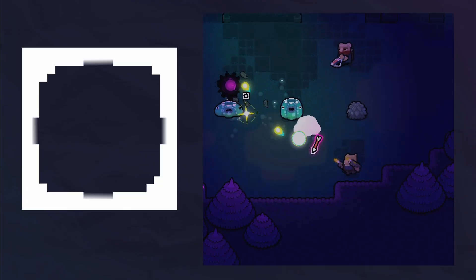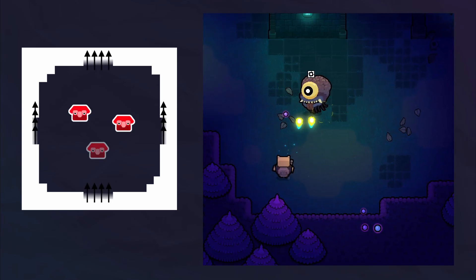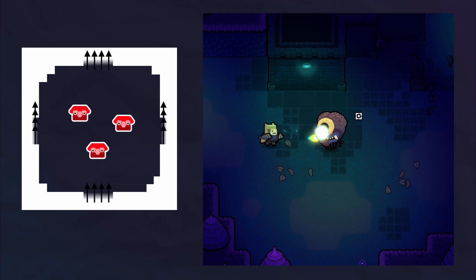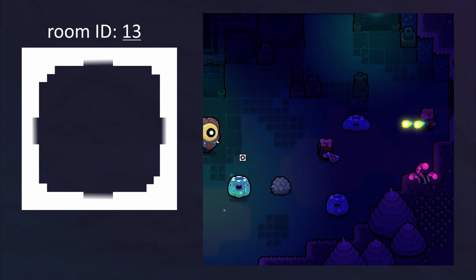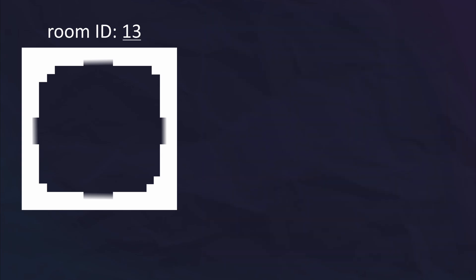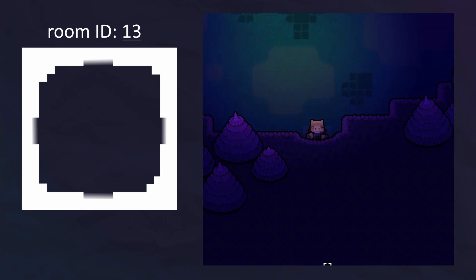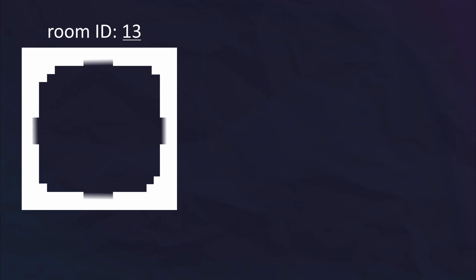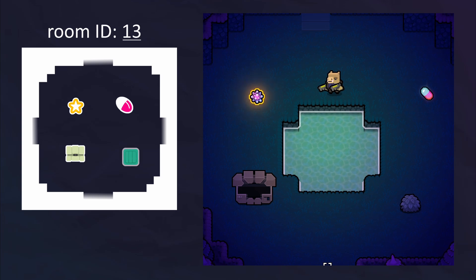First things first, we need to tackle saving whether a room is cleared or not. So you enter a room, get locked in, beat all the enemies — the game should save in a variable that the room with this ID is cleared, and will no longer spawn enemies when you enter it. The next, more challenging system should save certain important objects in the room, so that when you leave and re-enter, those objects are where you last saw them. These important objects include artifacts, chests, drops, and even which destructible objects have been destroyed.